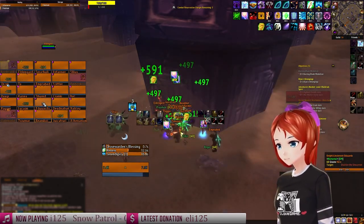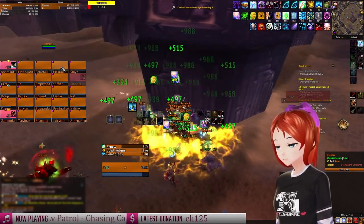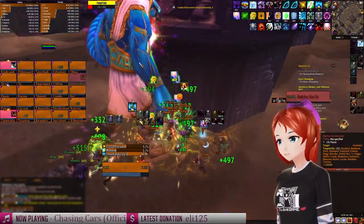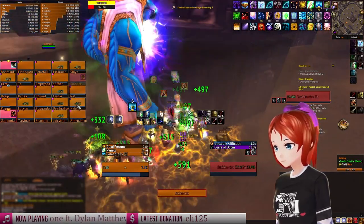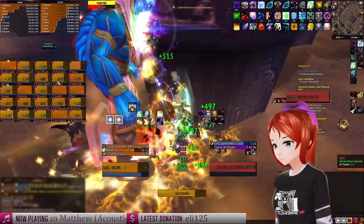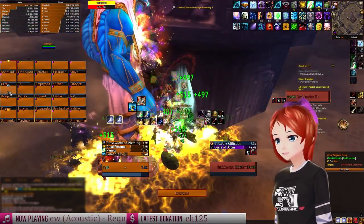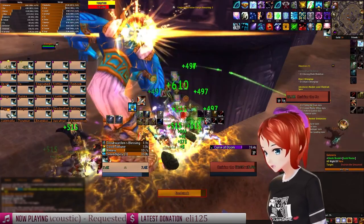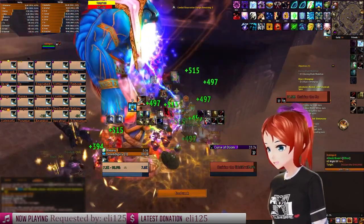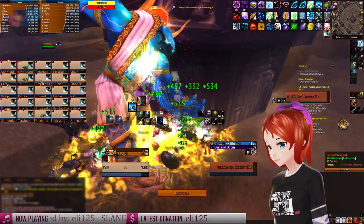Watch out for the tornado, noob. Alright, we got this boys, we got this y'all. It's your stack guys, stack please. Boom! And that's how you holy radiance heal - you press renew until there's a damage output and then you press the heal button. That's how you play it. Pretty impressive, I know. No need to praise chat, no need to praise. You understand my greatness.